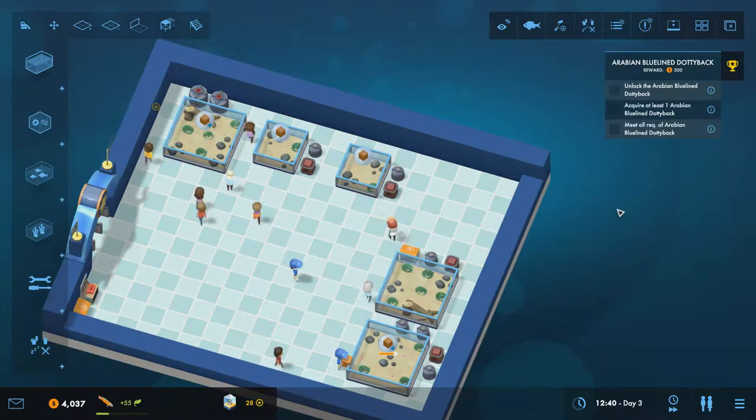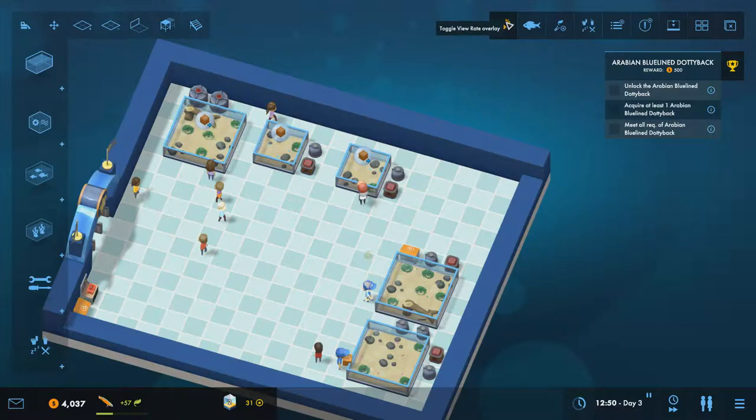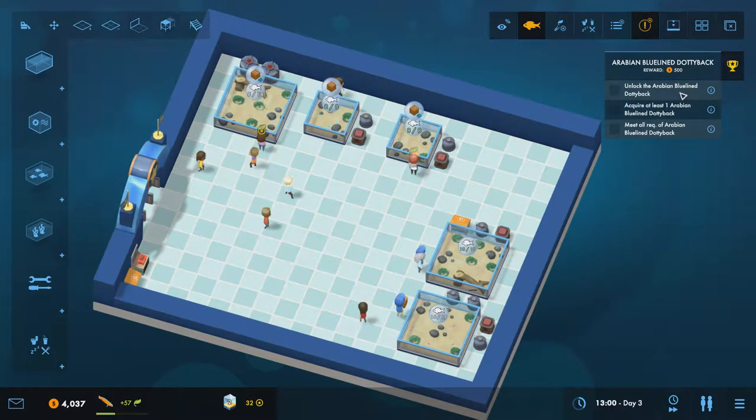Let me show you the right-side toolbar tools. The first toggles the view rate overlay showing how often customers view each tank. Next shows fish count per tank. Then you see total ecology and science points. Guest total needs, task warnings, warnings toggle, a wall height reducer, a window organizer, and the button to close all windows. I usually leave the warnings display on.